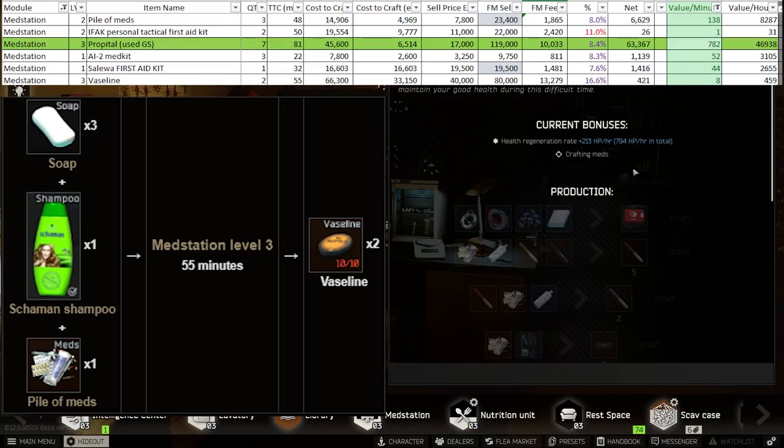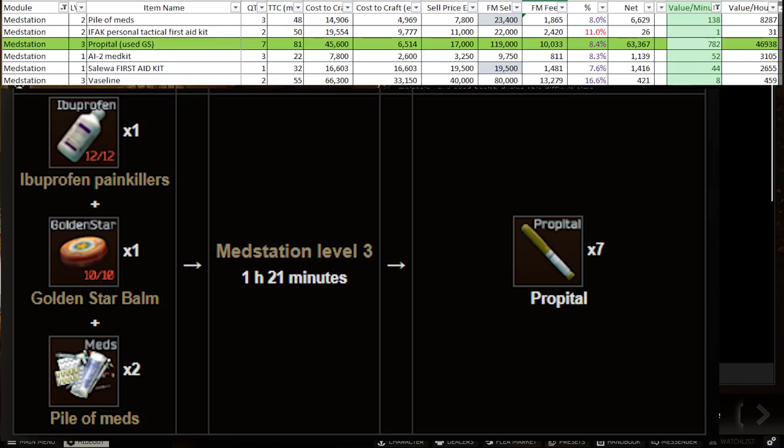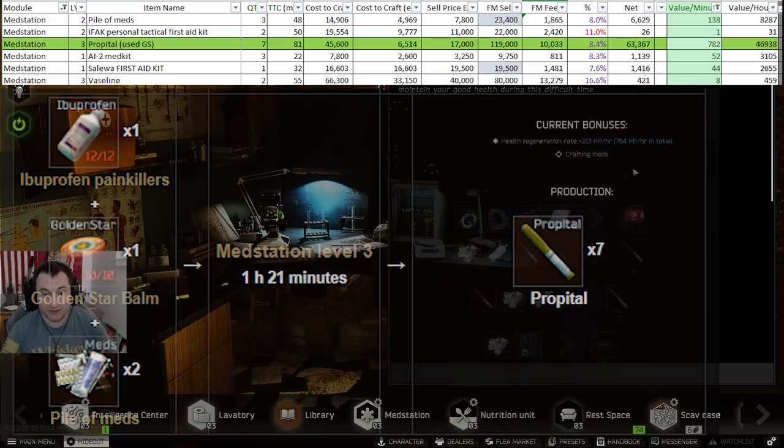However, there is one trick. If you use Golden Stars in raid, don't use them up — save them at one or two uses, then use them to craft Propatols. By doing this and selling the Propatols at over 17,000 rubles, you can essentially make all your money back from the Golden Stars, netting a little over 60,000 in profit — a little bit more if you have a level three intel center. I frequently sell my Propatols for north of 19,000 or 20,000.